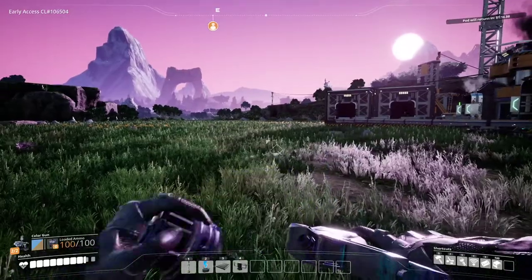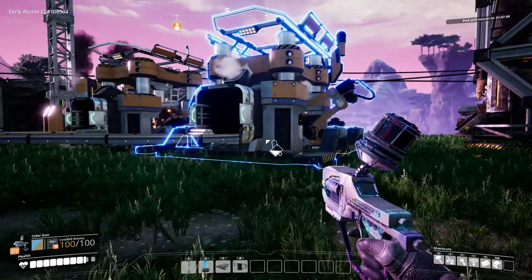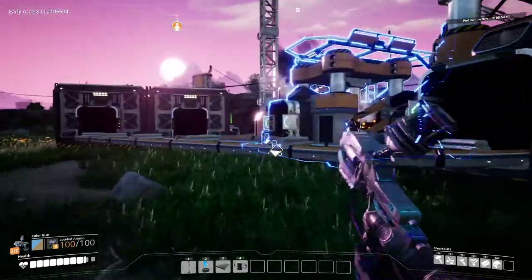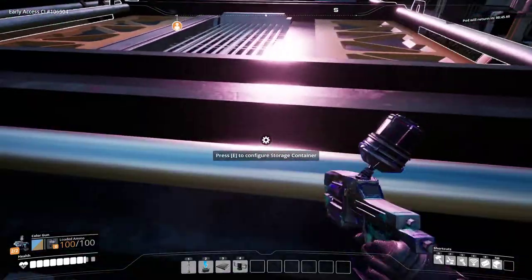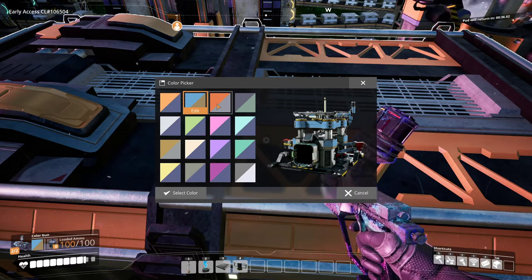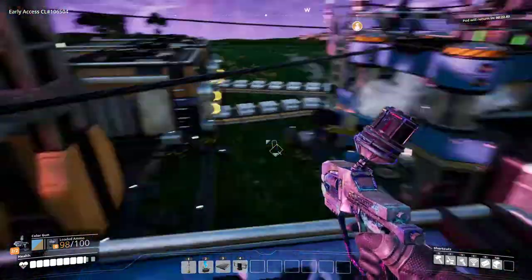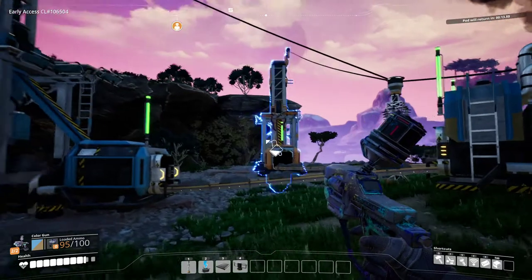R to reload - there we go, I got a squirt gun! How do I change the color? Right click - nice. I'm gonna mark these two. Right click and we'll go. Start with blue because I think that's different than everything out there. We'll turn this blue - that's the blue line. The blue line is the plates.